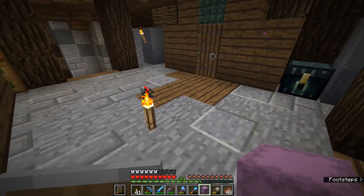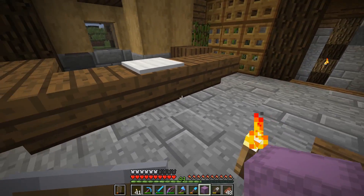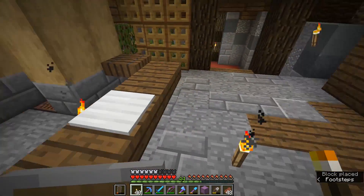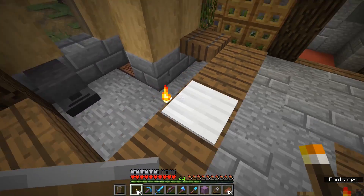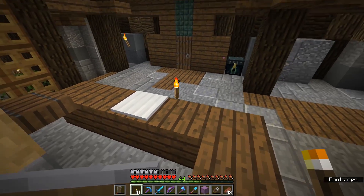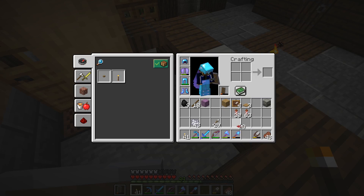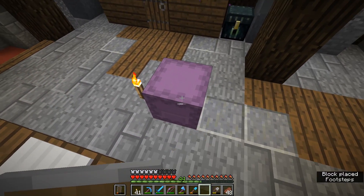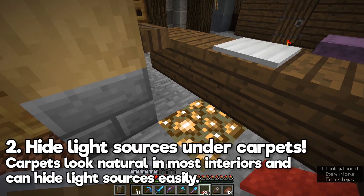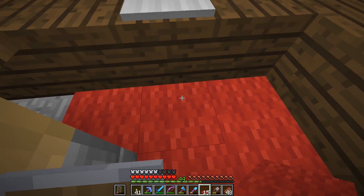Let's come out here into the foyer where we have a torch right in the center of the room — that's something we want to eliminate. We could put a torch behind the counter, although it's still possible to see the flame and particles from the other side. A couple of other ways to conceal lighting back here: we're going to start by placing down some red carpet and concealing some glowstone underneath it. It's nice to have a little carpet here for the receptionist, but it's also a great place to conceal some lighting.